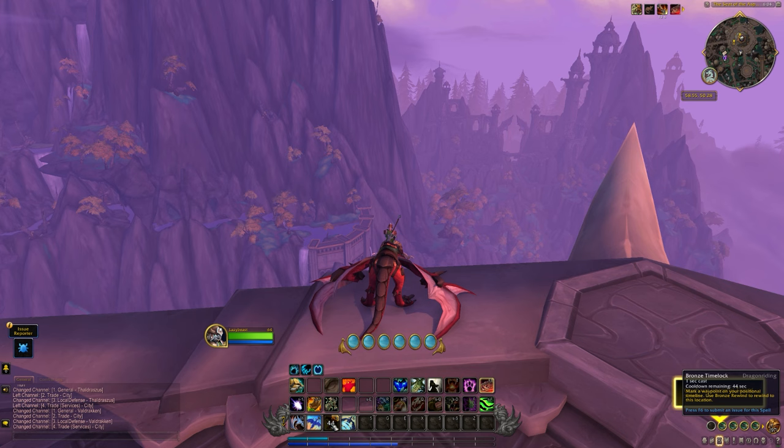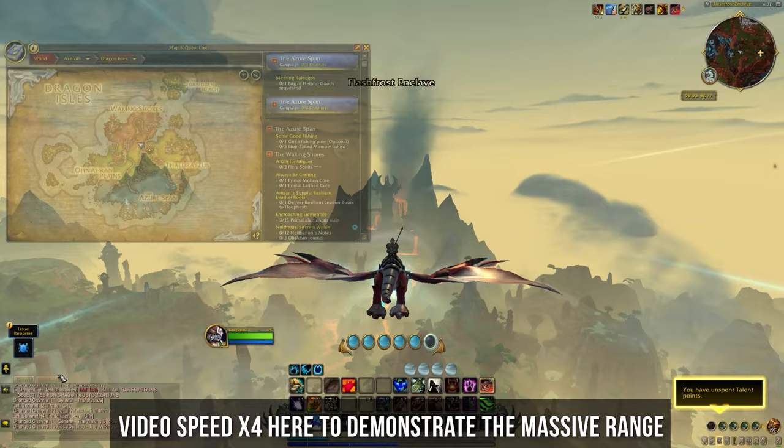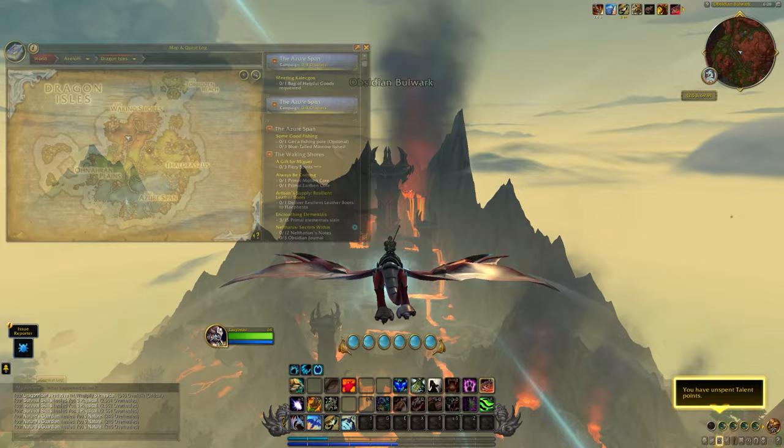Unfortunately you won't be able to set your point in Valdrakhan, go do your dailies in another zone, then mount up and teleport back — as soon as you dismount the time point is gone, so bear that in mind. A really good use for this is if you're questing and see a glyph in the distance but want to get back to the quest hub — set your point, fly to the glyph, and as soon as you've collected it, teleport back immediately and save yourself quite a bit of time.